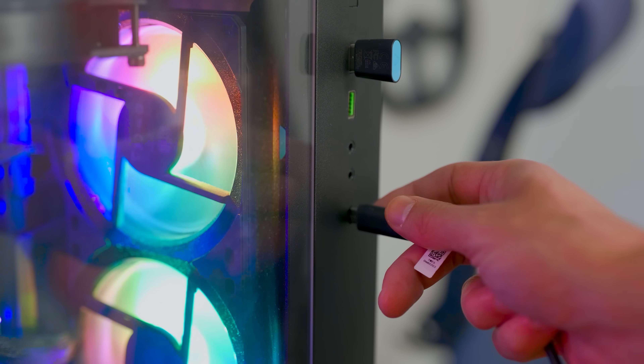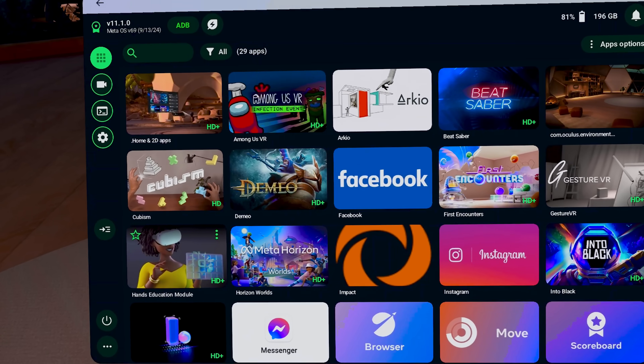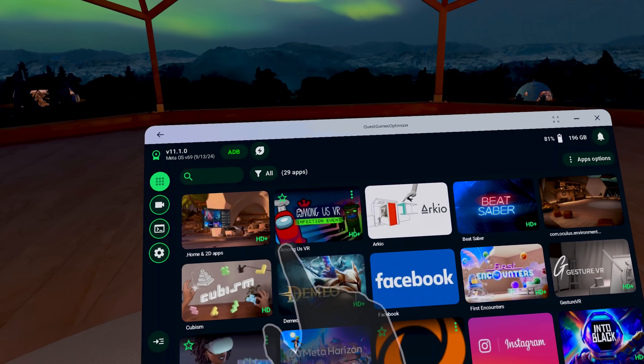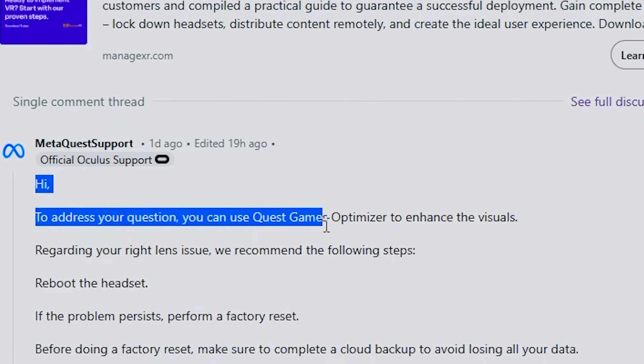We're gonna have two different methods. One is completely free but we're gonna need a PC for it and we'll have some limitations. The second is not free, but we can do everything right on our Quest — profiles for pretty much every single game in your library, a better library, new recording settings. It's so good that weirdly enough even Meta recommends it. So let's improve our headsets, shall we?